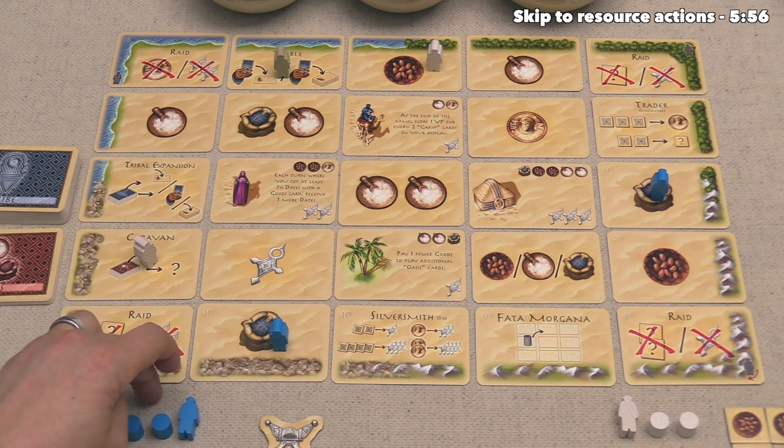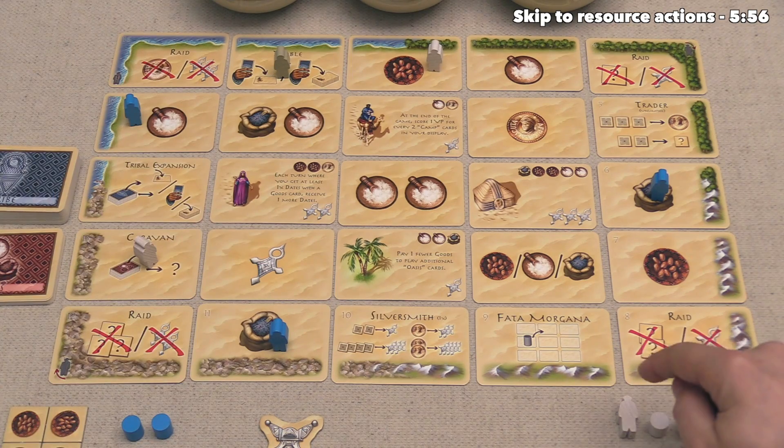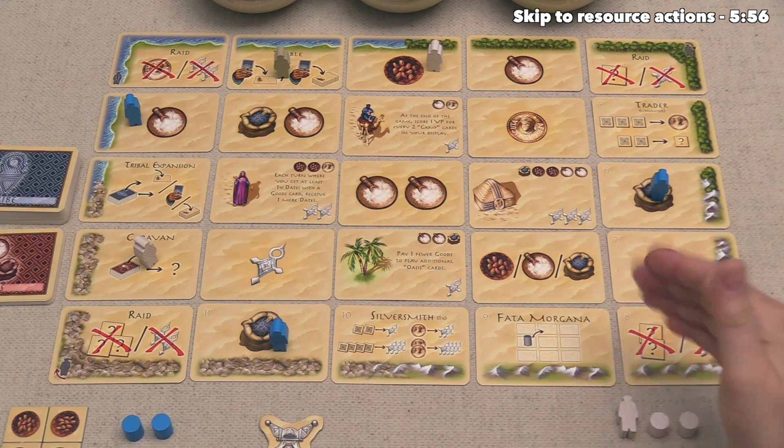We want to consider what actions we want on the outside of the map, but also what intersections might be possible with the Tarji tokens we've already placed. I like the idea of trying to take this card right over here — it says that we pay one fewer good when we play additional Oasis cards later on in the game. Having a discount throughout the game for a specific type of card is obviously good. So for this turn, let's place right over here, because that means our tribe token will get placed down onto this spot.